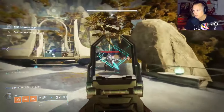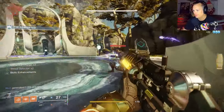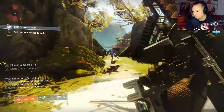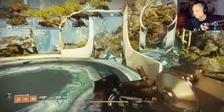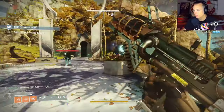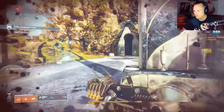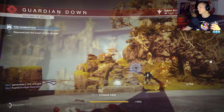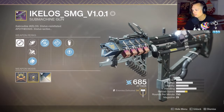Alright guys, arc day and you need a good arc SMG — what should you use? Risk Runner? Nah, screw that. Let's go to the Ikelos SMG. Yeah, it's a really good SMG from the escalation protocol. If you're using your exotic slot for something else — which I'm currently not — ladies and gentlemen, welcome to Destiny. I am Death From Above, and here's the Ikelos SMG.